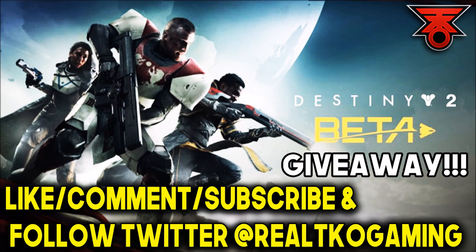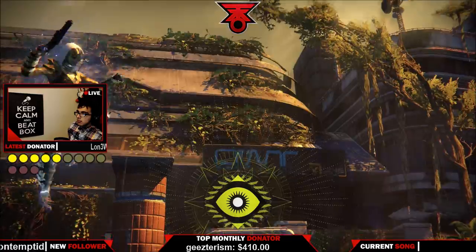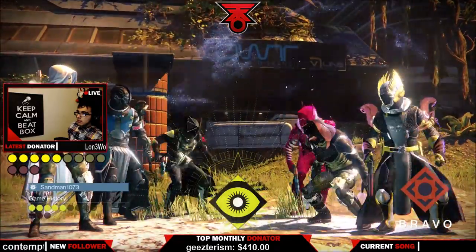Keep in mind that I will be giving away one Destiny 2 early access code for the beta in July, plus a Destiny 2 action figure from GameStop. All you have to do is follow the steps on the screen. The winner will be chosen from one of the videos this week, so make sure you turn notifications on.